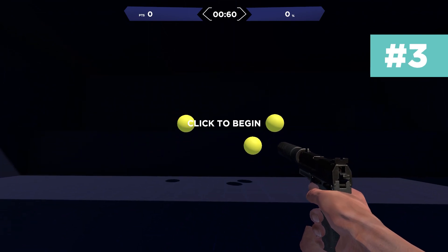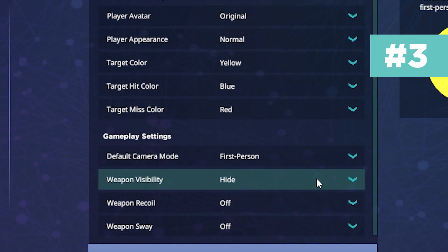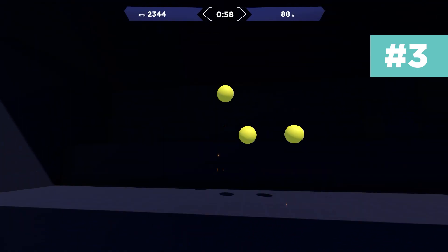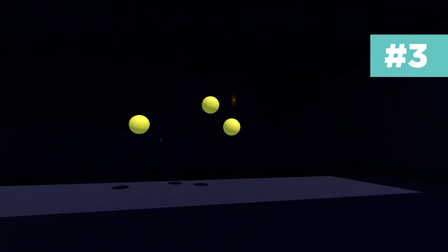During training you might find the weapon quite distracting when you're trying to practice. You can actually hide the weapon in the settings. Go to Settings, then Game, find weapon visibility and put it on hide, and the weapon is gone. As a bonus, if you find the HUD at the very top distracting, you can also hide this at the top of the settings under Game.